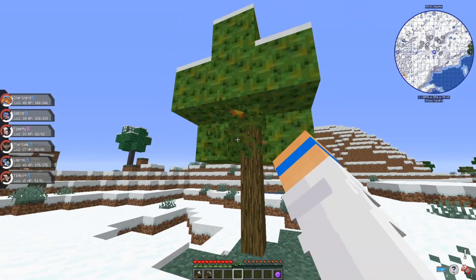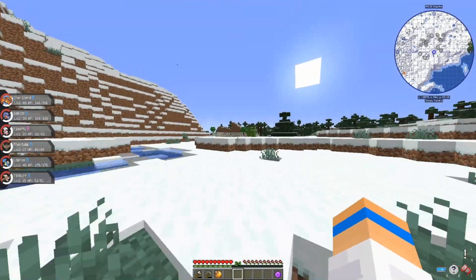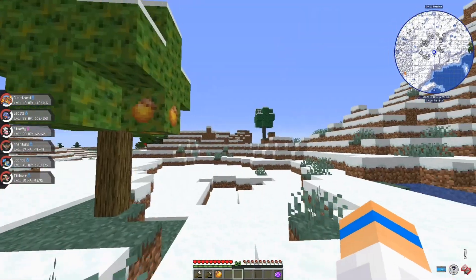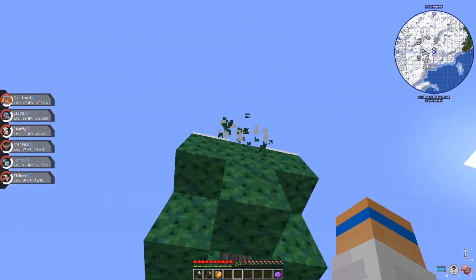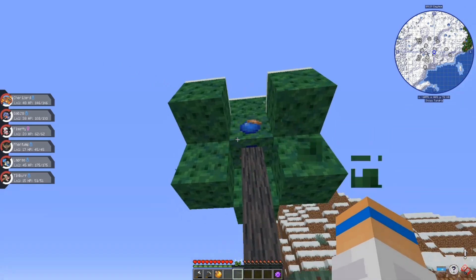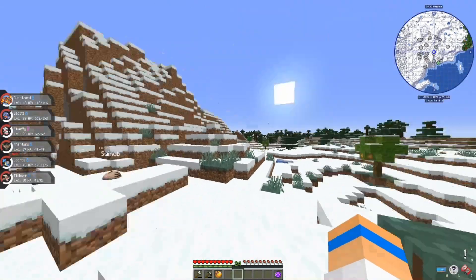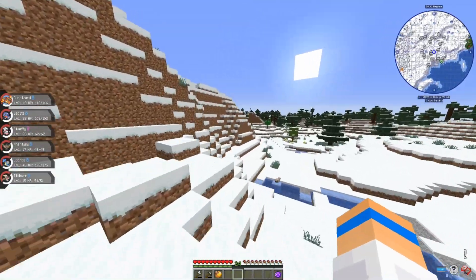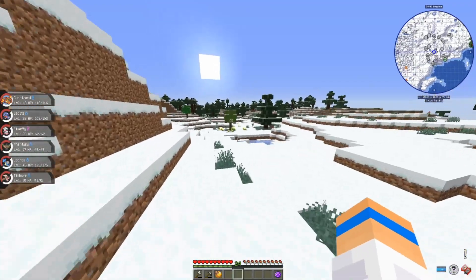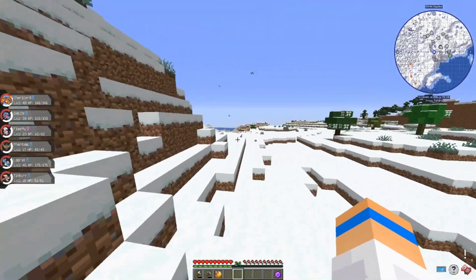These are what berries grow on now. So if I break this — oh wait, that's an apricorn. So maybe it's apricorns and berries that grow on these kind of trees now? That should have been a berry. Oh yeah, last episode we got these XP candies and I forgot to use them. I remembered after I was finished recording. I was gonna do this too, so we got those.